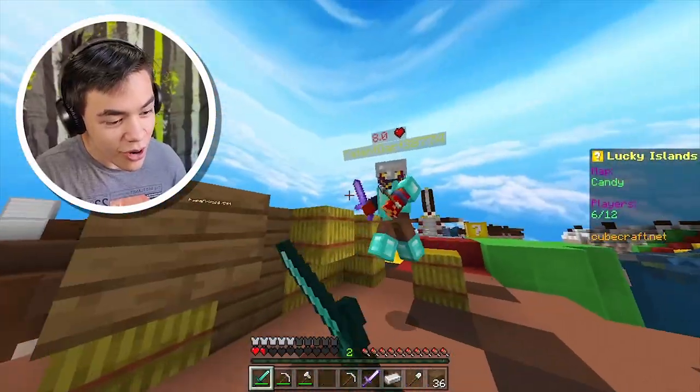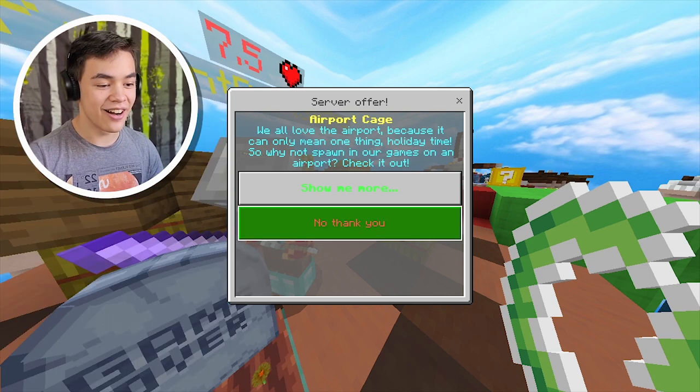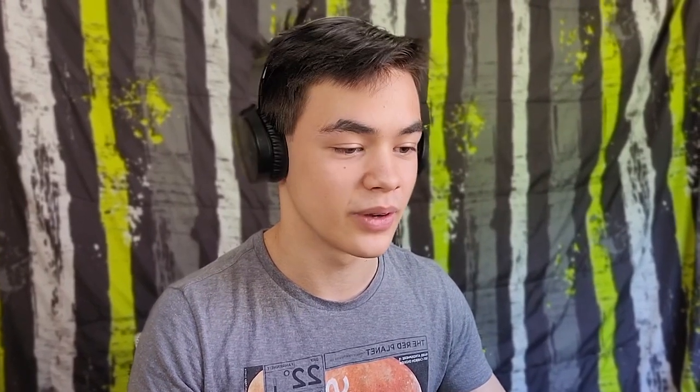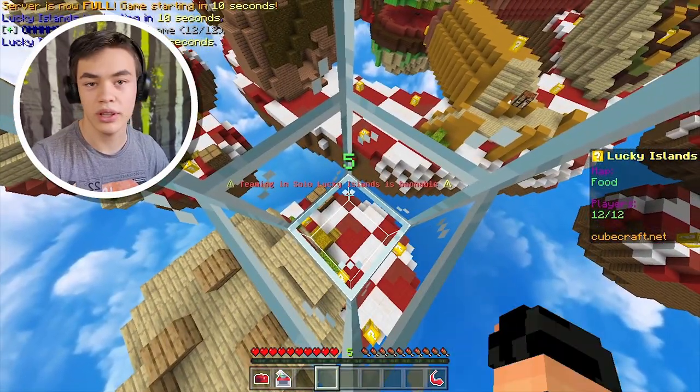Get out of here! No, I don't want to die. They always sneak up right behind me, dude. Oh my god, this is so annoying. I need a strategy. I think I need to go faster because everyone else is really fast, and here's me just super slow, just taking my time.